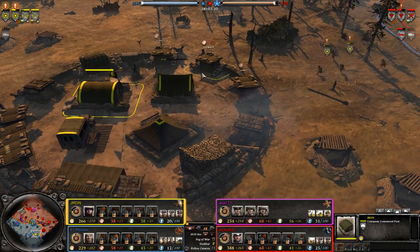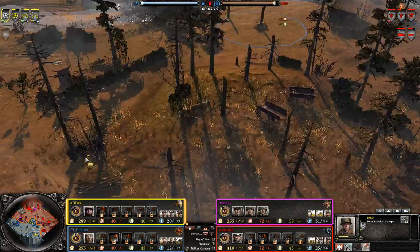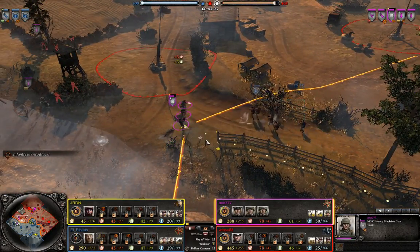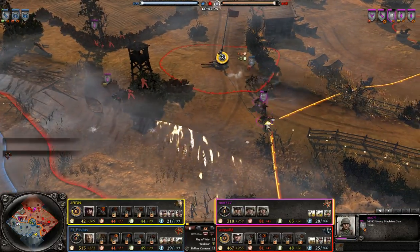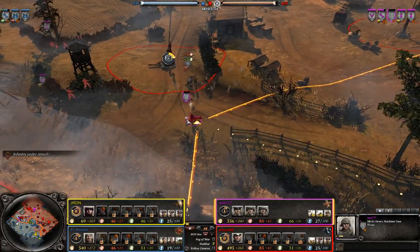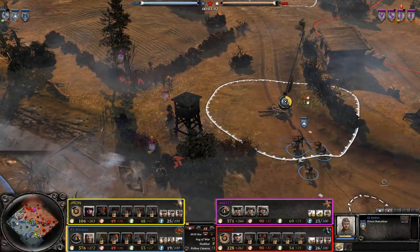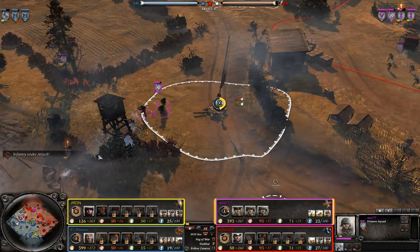JRDN has decided to go for a second rear echelon squad, which is not exactly the best decision. On the left side there's an engagement with Pioneers trying to capture the VP and a nice flank from the Penals. The Penals are catching the MG off guard and forcing it to retreat because they flanked it before it could reposition and set up. The MG is going to go down — there's nothing it could do. The situation is a little out of hand and should have resulted in a German retreat from the left side of the map.